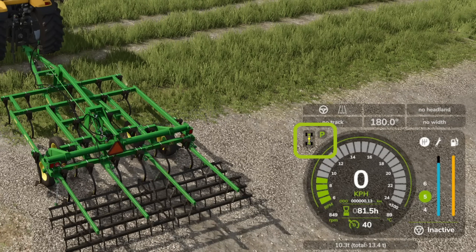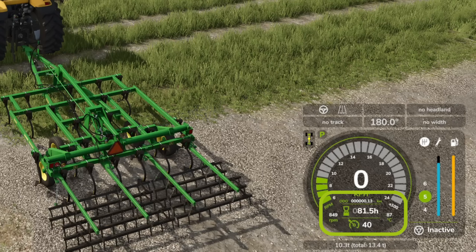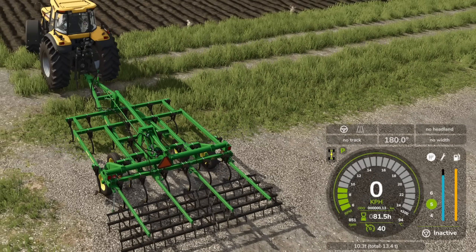There's a 'P' next to the speedo for the parking brake — enable it and you can't drive until it's released. Next to that is a vehicle chassis icon showing two green squares for front and rear diff lock, which you can toggle on or off. At the very bottom is the vehicle weight and total weight including the implement — the tractor is 10.3 tons and 13.4 tons with the cultivator. There's also an odometer with trip mode, engine temperature at 88 degrees, and engine RPM at around 850.